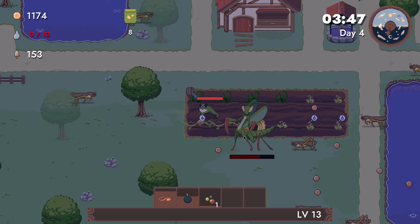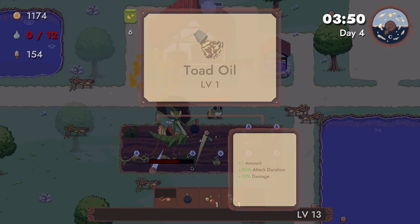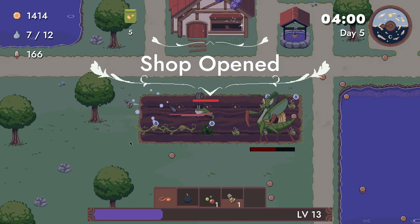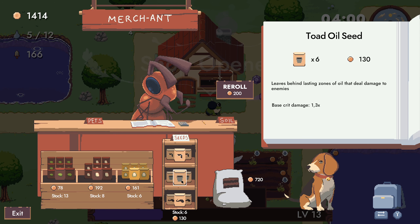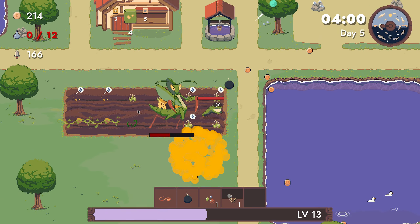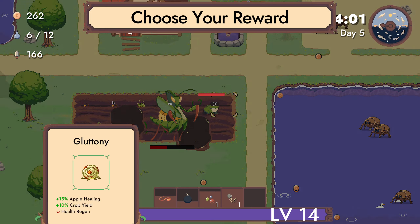Use it if we can. There we go — attack frequency. I'll take this. Opening C, toad oil — I'll take toad oil. And just buy a bunch of these seeds. Now we still need to kill this thing. I think the toad oil actually does a lot of damage. Oh, it's taking a bit to kill him.